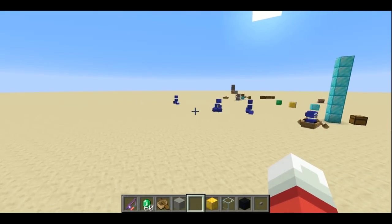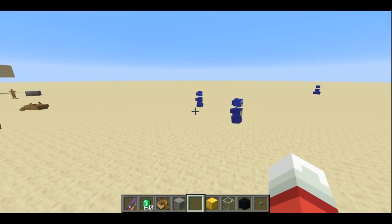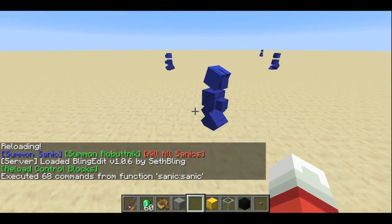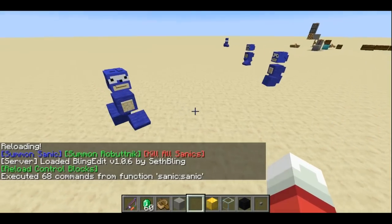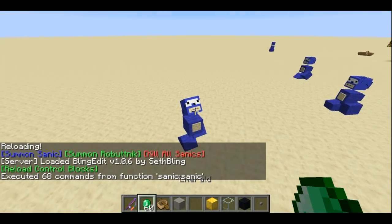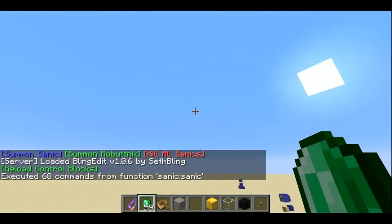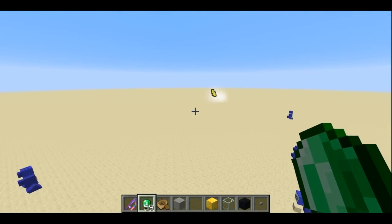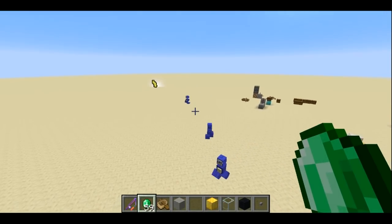You can have more than one of them. If you want to get more, you just slash reload the datapack and just click this summon Sanic button, you get another Sanic. And of course, Sanic loves chaotic emeralds. So let me just go ahead and feed him a chaotic emerald and he'll fly up in the air and become super Sanic and go a little bit crazy.